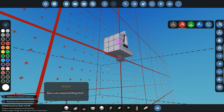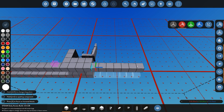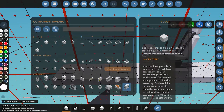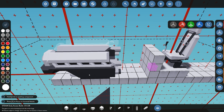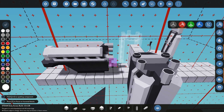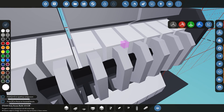Next we're going to place down our engine. I'm creating a small frame for the engine — essentially the fuselage of the plane. Once that's placed we can add the engine. For this tutorial I'm using the aircraft engine, as its power output relative to mass is the best currently available. In advanced mode you only have access to the aircraft engine, the large engine, and the smaller engine — the turbine engine is only in normal mode.